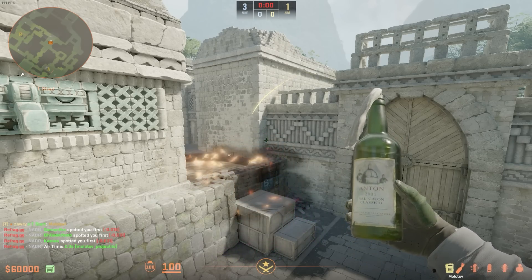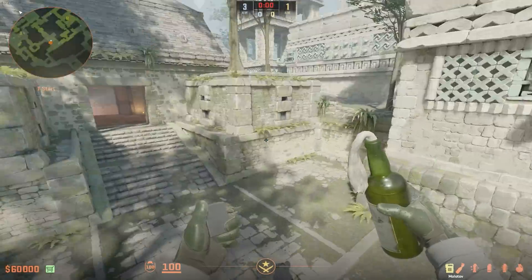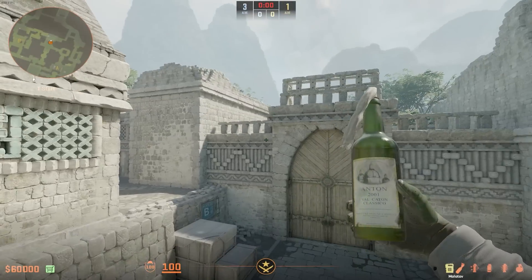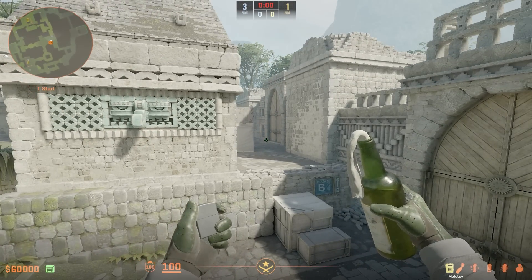Isn't that just satisfying? Throw this about 12 to 14 seconds into the round — 12 seconds is as quick as a CT could be to get into this position. So about 14 to 15 seconds, throw that Molotov, and you're going to be taking anyone out that's going to be pushing up towards Shelf to take out your team.